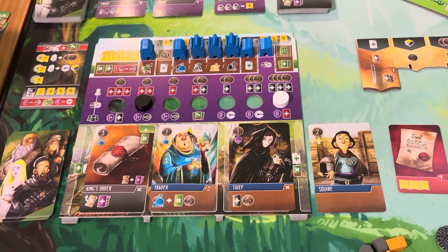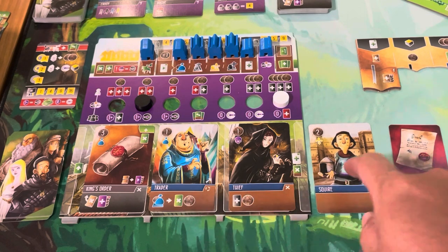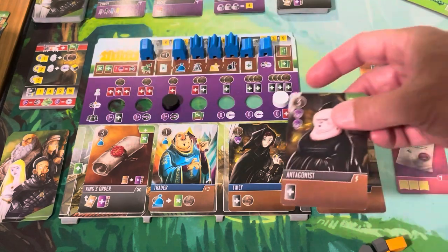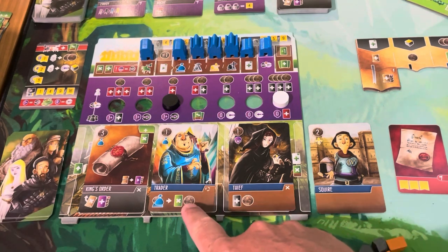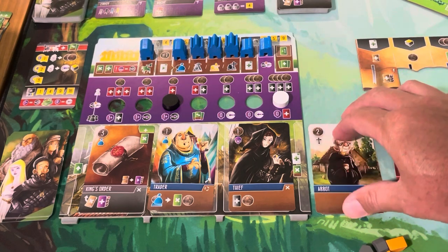After my last turn, I realized I failed to gain the Trader's bonus when I took the trade action — I discarded my squire and gained a coin. I'm now going to use my ability on my player board to dismiss this antagonist for one coin, who gives me two wild icons. I'll have to push my corruption for doing so, but that gives me five trade icons total — an equal trade, getting five money plus one from the trader and a discard action. I'll discard the Abbott for now.